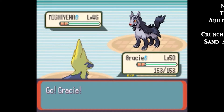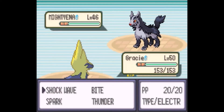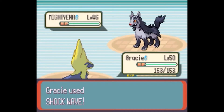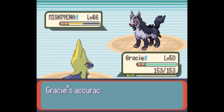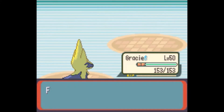Mightyena's ability is Intimidate, and its moves are Crunch, Double Edge, Sand Attack, and Roar. Intimidate cuts our physical attack, but since Gracie is a good special attacker, I can just use Shock Wave — a special move — so it won't be affected by that attack cut. And since Shock Wave never misses, Sand Attack won't do anything to us. Two hits and we take out that Mightyena.